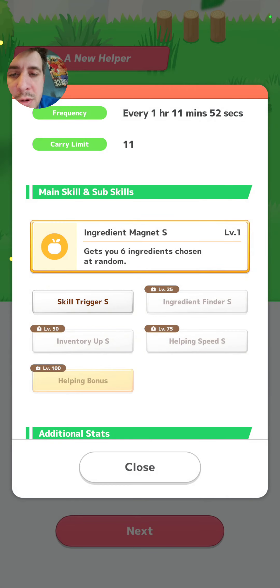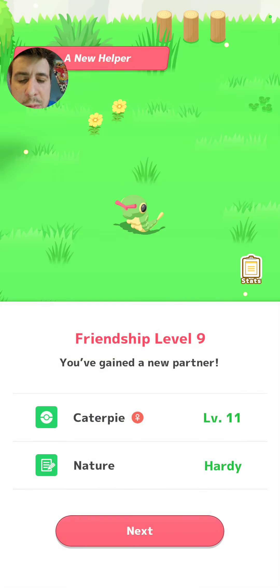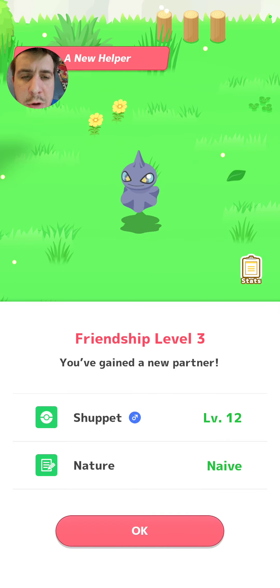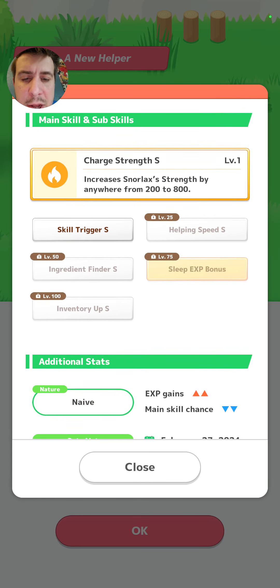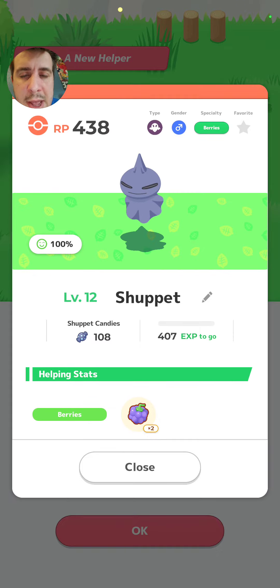I just wish the Helping Speed was up a little bit further and not all the way at level 75. But it's not a terrible Caterpie — could definitely be a lot better, though. Shuppet — level 12, Naive Nature. Shuppet's also a Berry-type Pokemon. Sub-skills: EXP Gains Up, Main Skill Chance Down, Skill Trigger, Helping Speed, Ingredient Finder, Sleep EXP Bonus, and Inventory Up. A very nice variety of sub-skills there. EXP Gains Up, Main Skill Chance Down — that's kind of a little unfortunate with Skill Trigger already being unlocked and the Main Skill Chance down. But other than that, it's not a terrible Shuppet. Could be a lot better, but not terrible.